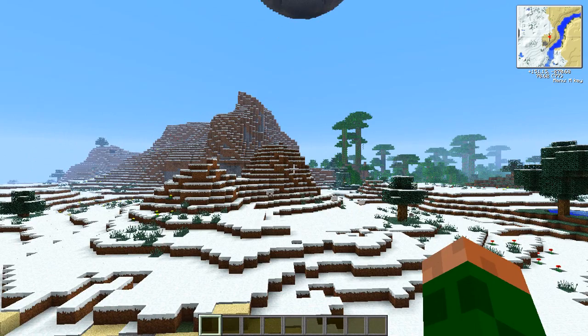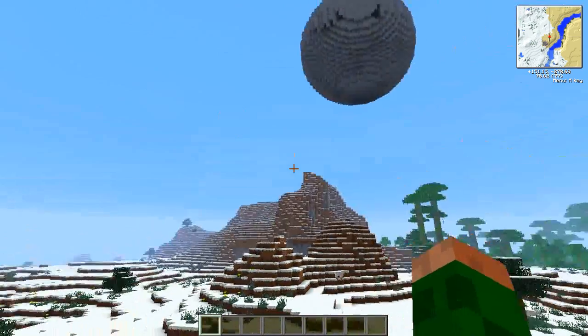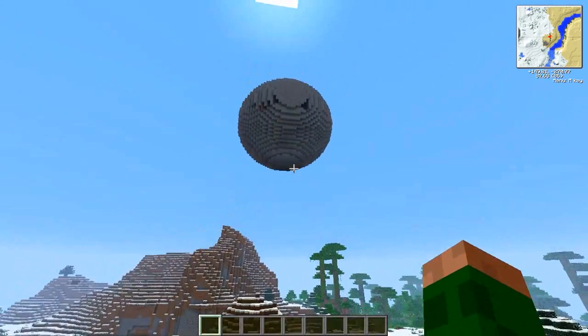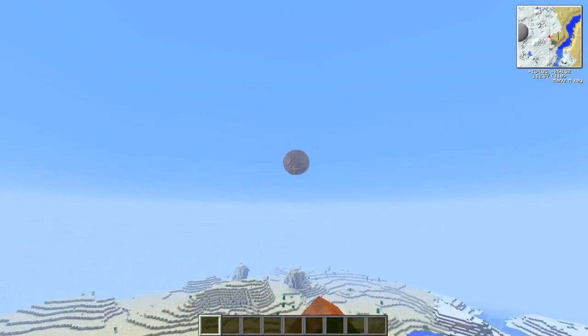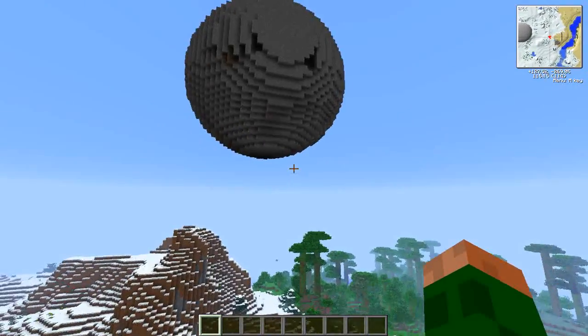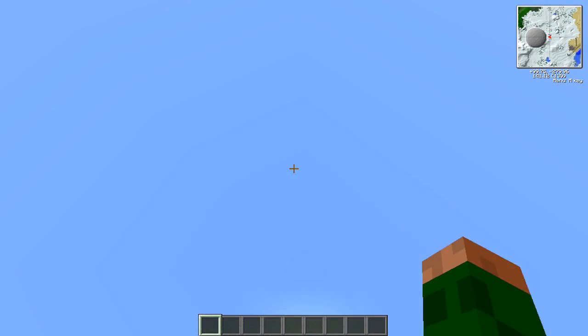The first thing we're going to look at are these stars. These will be randomly generated around the world if you open a new world, and you can see they're big massive balls up in the air and they're quite common — you can see one over there. There's one here. They can be made out of different materials; you can get sponge ones, dirt ones, and stone ones like this.